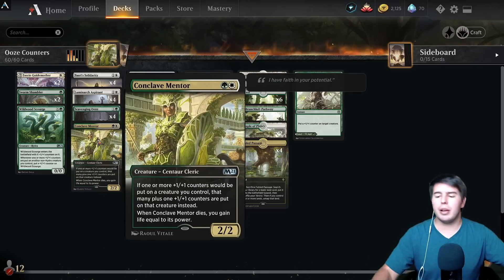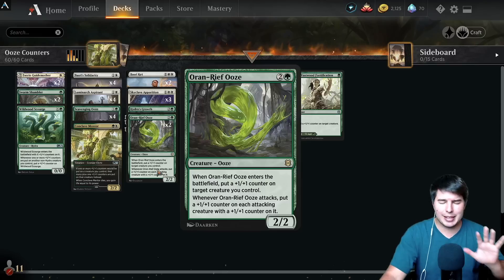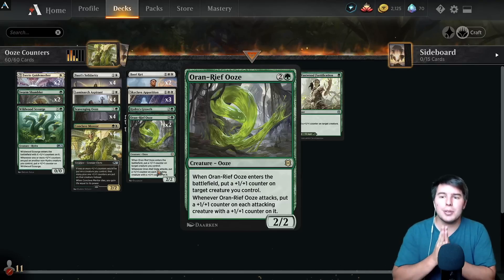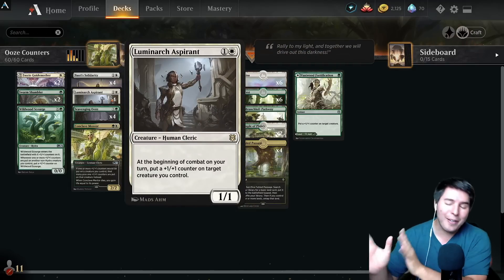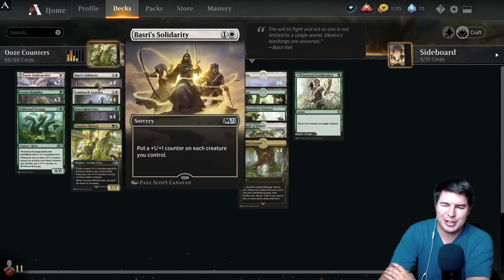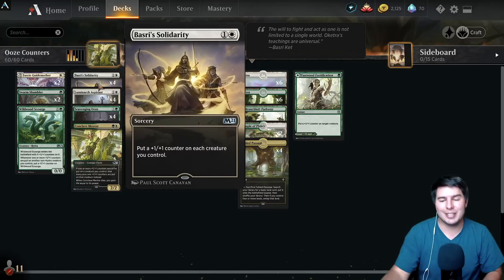Conclave Mentor being able to put additional plus-one plus-one counters whenever they land on the battlefield is sweet. By the way, the Ooze tribal deck is going to be Biogenic Ooze and everything in historic, which will be so sweet - I'm really excited for that one. But right now we're playing standard because standard is new and fresh. I know a lot of people are frustrated with it, so it is my duty to bring you something interesting and fun.